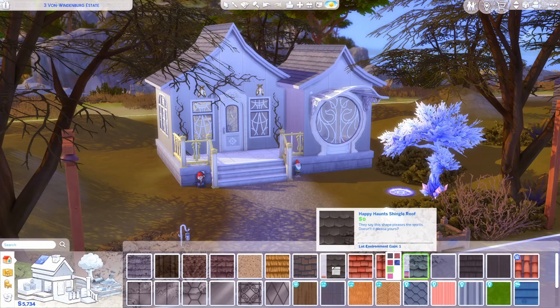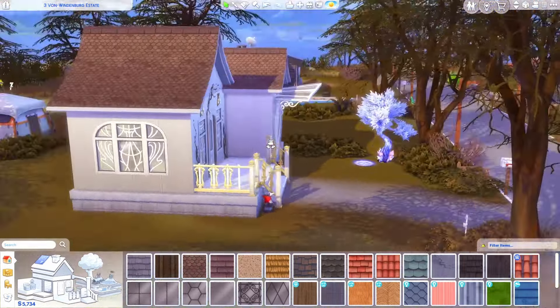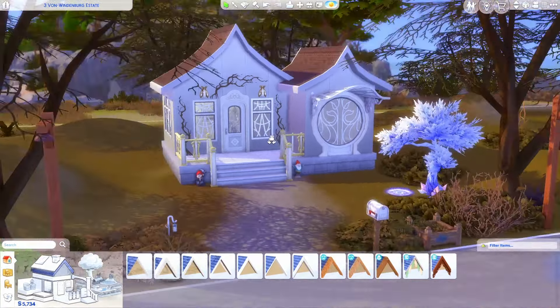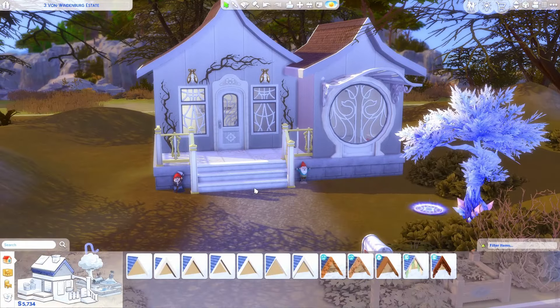We don't have orange so we can't do orange — wait, I do have orange, but it's not that great. Should we just do brown? I think that looks all right. And we should do a thicker trim out here. This is looking so much better! We still have five thousand simoleons and we're only working on the outside so far.